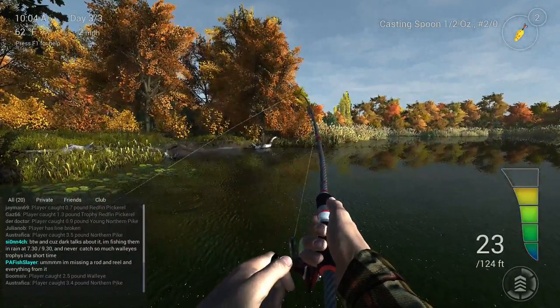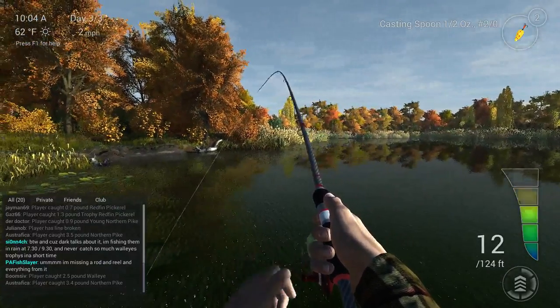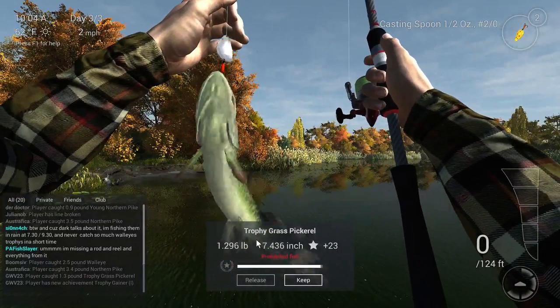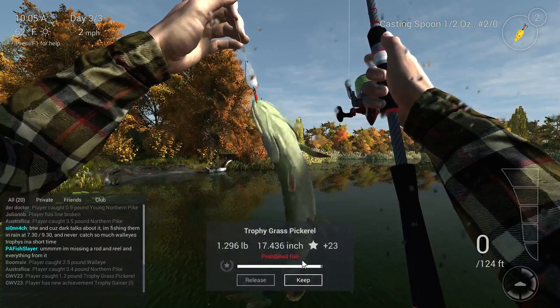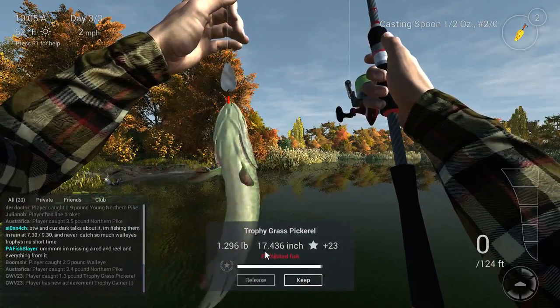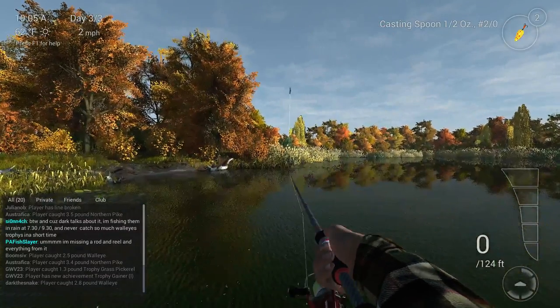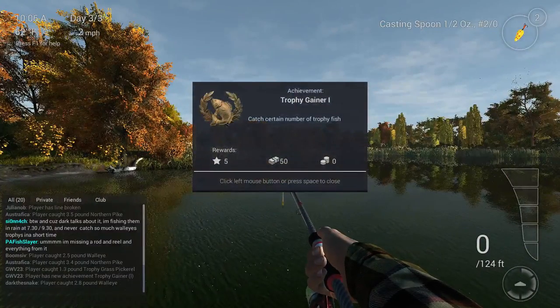When the line goes red, you're like, oh no! So anyway, some tips and tricks — definitely rock the spinners. I'm telling you, look at this: first cast with you guys, trophy grass pickerel! That's 23 XP and it's almost 17 and a half inches long and 1.3 pounds. It's freaking crazy. I've been leveling up so fast catching these trophies. I've been throwing it right off those lily pads.